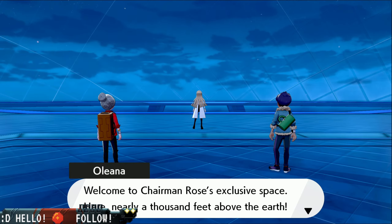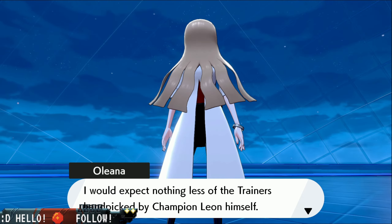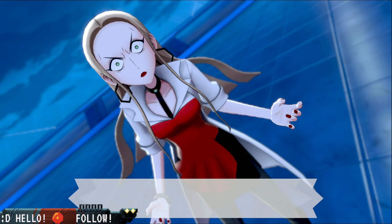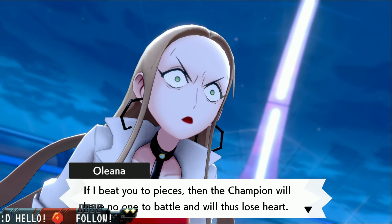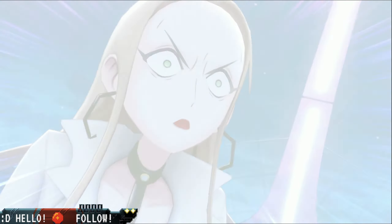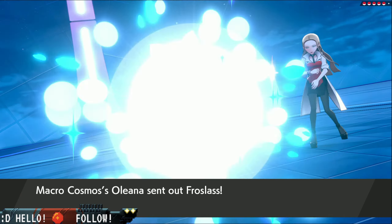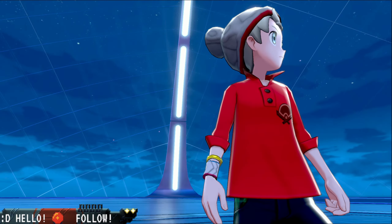Welcome to Chairman Rose's exclusive space here nearly a thousand feet above the earth. So you got through all of the special staff that I had ordered to stop you — I would expect nothing less of the trainers handpicked by Champion Leon himself. But I'm afraid it is now time for you to go home, because I will not allow anyone to disturb the great Chairman Rose. She's insane. We're challenged by Marcos Cosmos Oleana. Crazy mode — sent out Froslass. Pokemon knew what they were doing with her design.